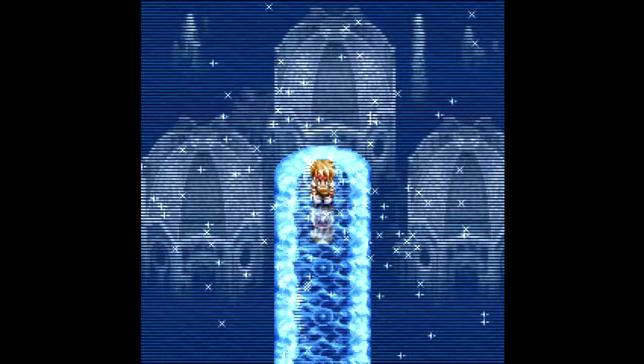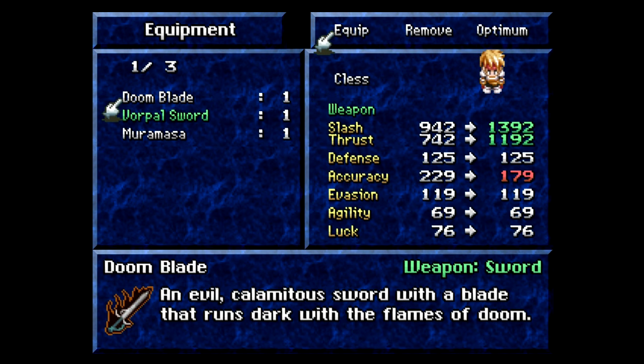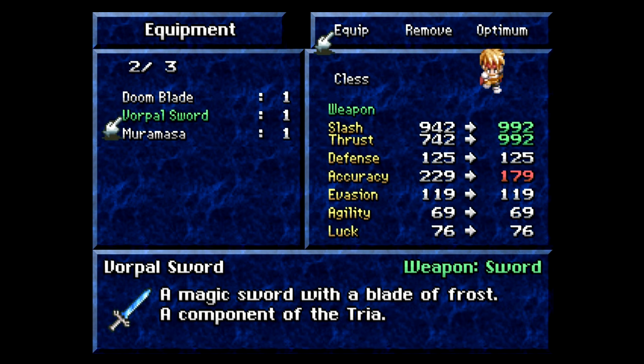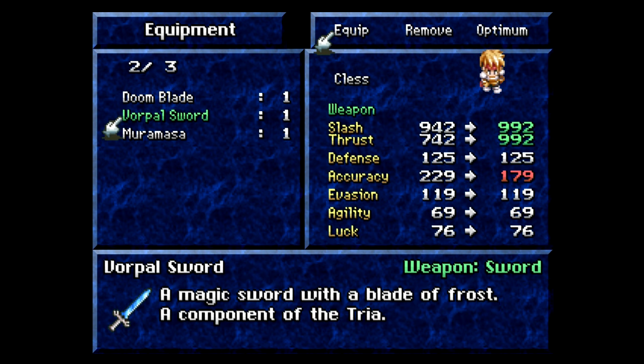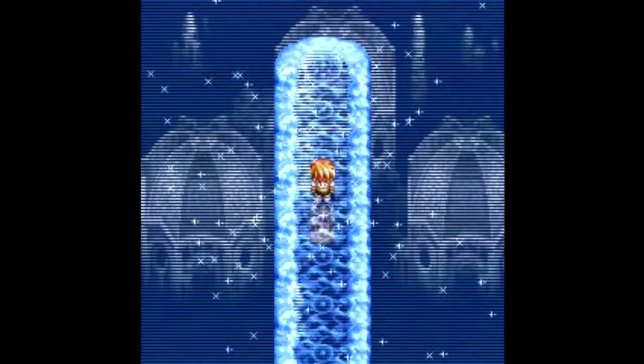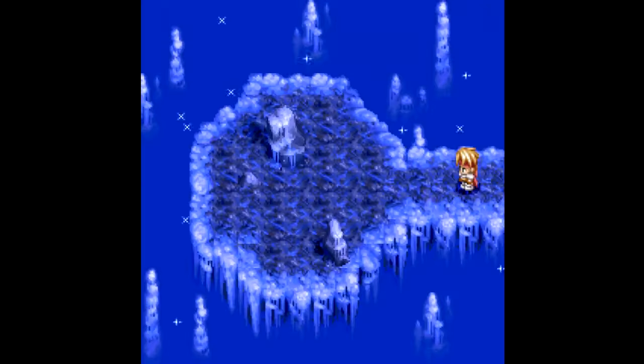So we have the Vorpal Sword that we got. As you can see, it is a magic sword with a Blade of Frost — a component of the Tria. 900 slash and thrust, only 10 accuracy, and it's got water elemental for now. At this point we just kind of want to leave the laser blade on and just kind of go. Nothing over there, nothing over there — I don't know why.